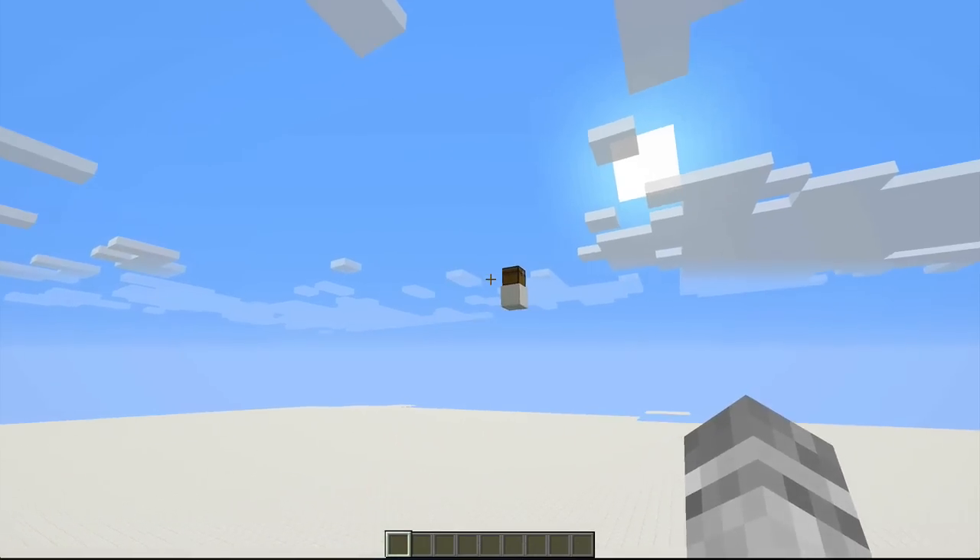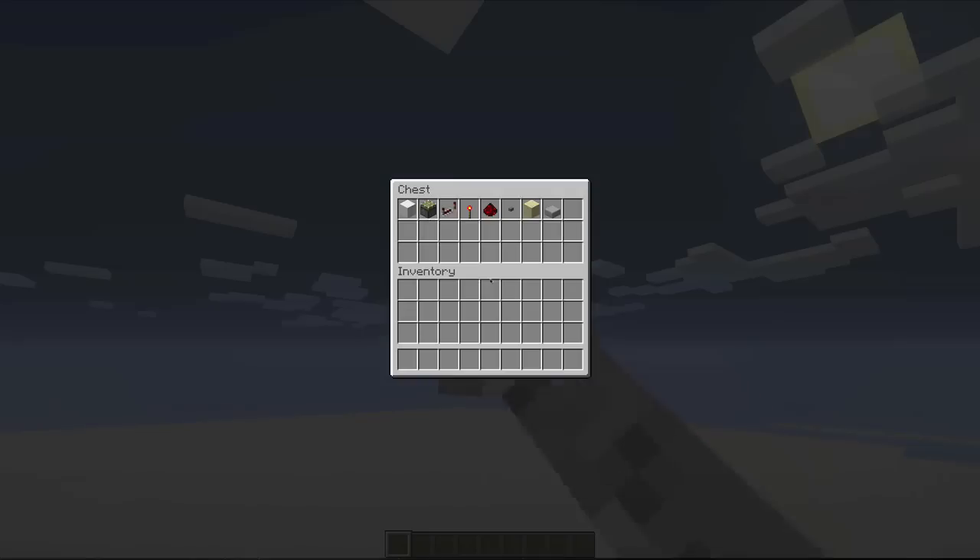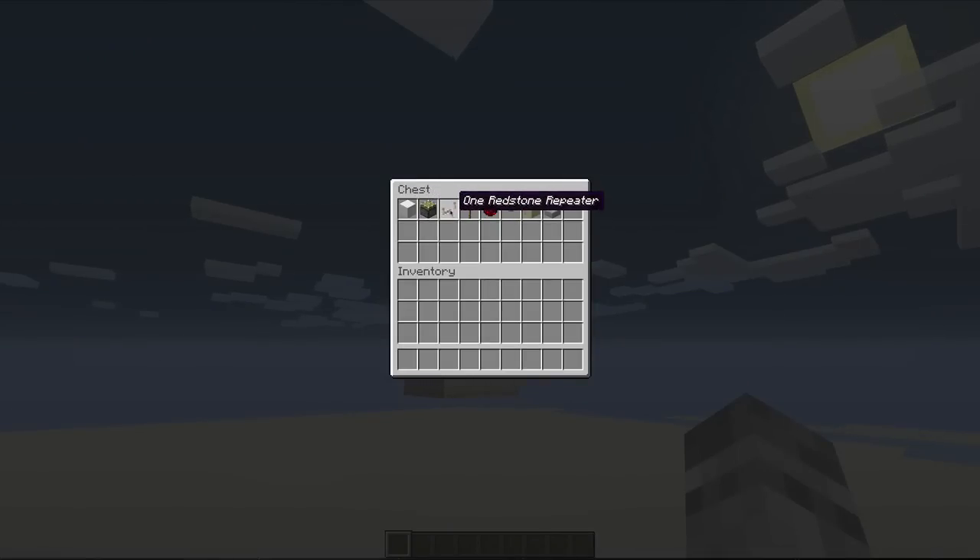It's pretty simple to build and not too expensive. To build it, you need various solid blocks, five sticky pistons, one redstone repeater, seven redstone torches, nine redstone dust, one button, sand, and some way to dispose of the sand. This also works for gravel.